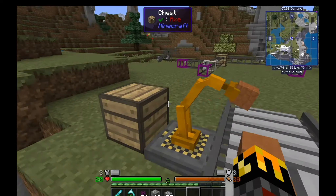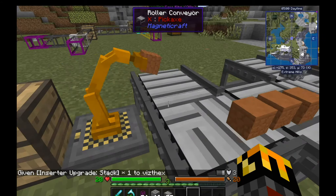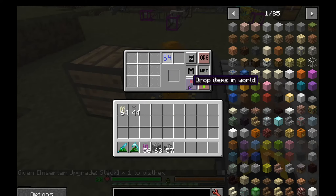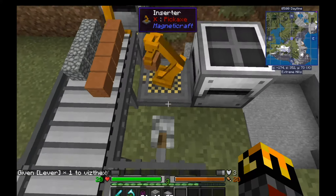If you don't have a stack upgrade it's not as useful, but with both upgrades it'll pick up the entire stack and just place it on the conveyor belt, keep doing that until the items are gone. If you give it a redstone signal — I believe it responds to redstone — let's test that. Nope, they don't respond to redstone.